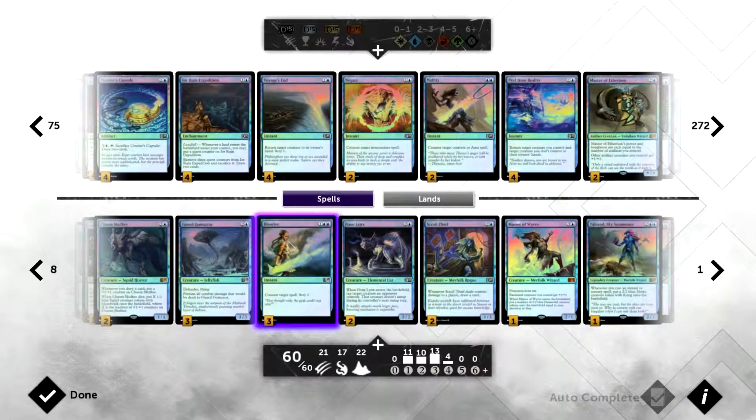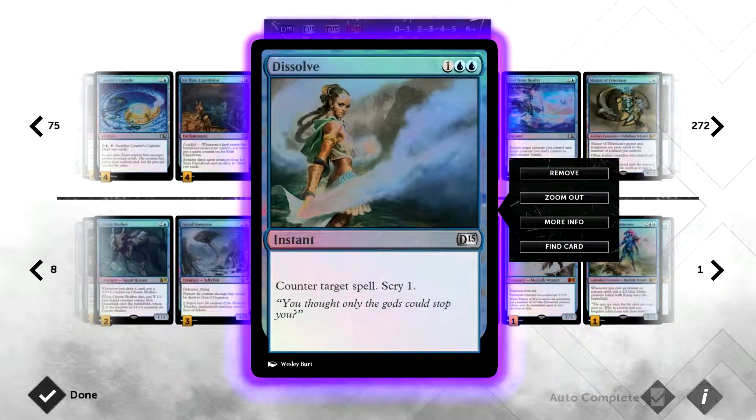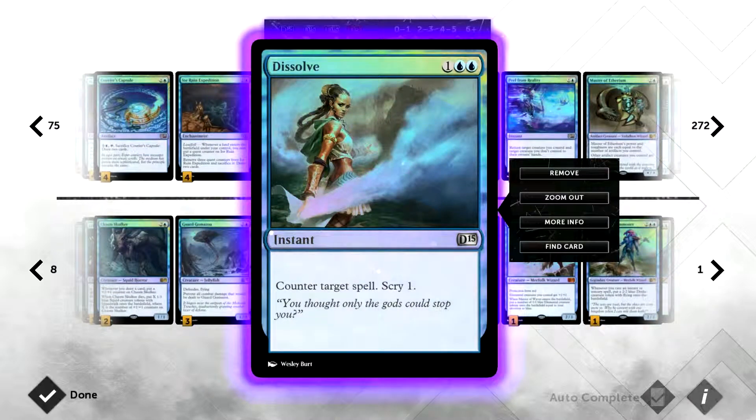We run three Dissolves — our main counterspell. It costs three mana and can counter any target spell, and we get to scry one. Scrying means you look at the top X cards of your library — in this case one card — and decide whether to keep it on top or put it on the bottom.